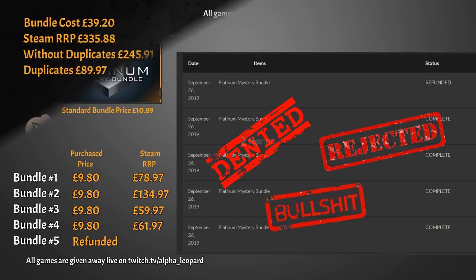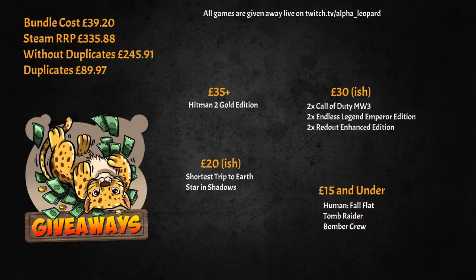With that little rant over, here's a summary. We got three games under £15, six games at the £30-ish mark, two games at the £20-ish mark, and the heavy hitter was Hitman 2 Gold Edition. I spent £39.20 for all four bundles, and the Steam RRP for those games was £335.88. Removing the duplicates — one Call of Duty, one Endless Legend Emperor Edition, and one Redout Enhanced Edition — all unique keys came to £245.91, with the duplicates totalling £89.97.